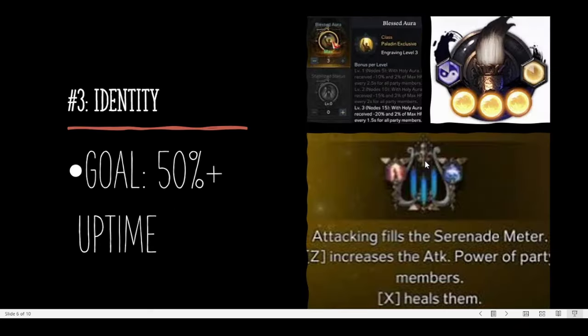Number 3: your identities. This is your Moonfall, your Serenade of Courage, or Blessed Aura. This is the maximum damage amplification that should always be available during key DPS window times. The more often you can use this buff, the faster your raids will be cleared. You should strive for 50% plus uptime.